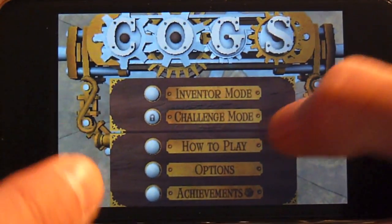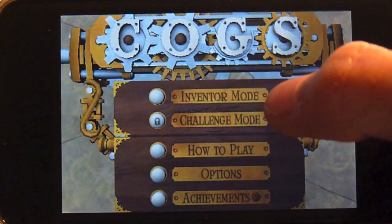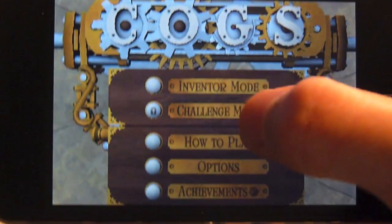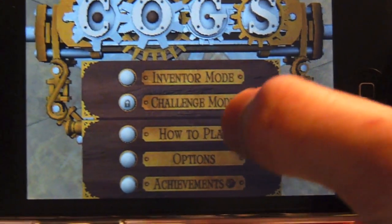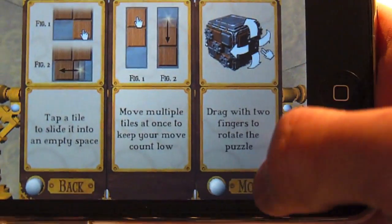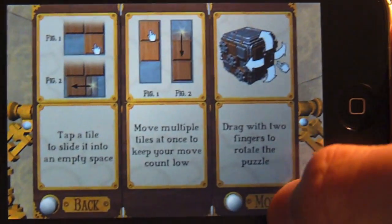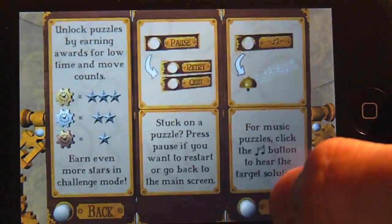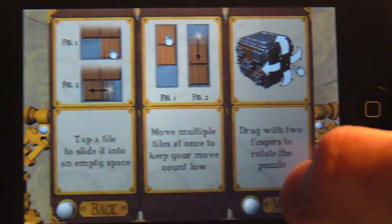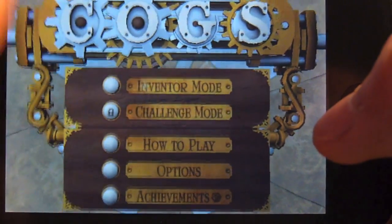Let's close that. So you can enter a mode — I don't know what that does, maybe it's a mode to make your own little level. So let's just go to how to play. It shows you some cool little animations on how to play. Let's go and play mentor mode.